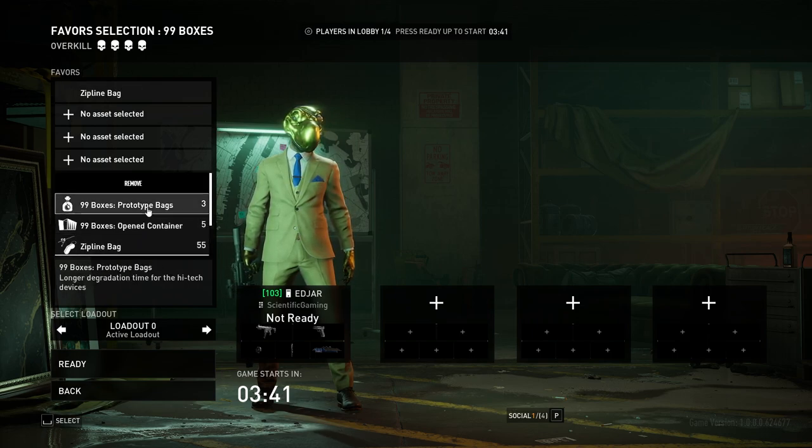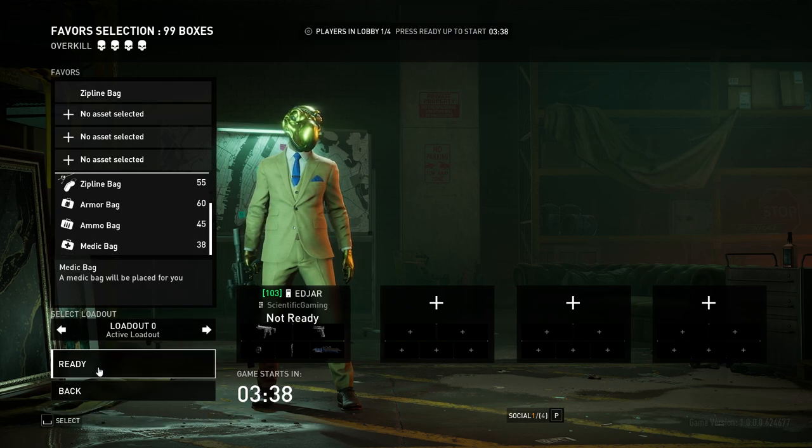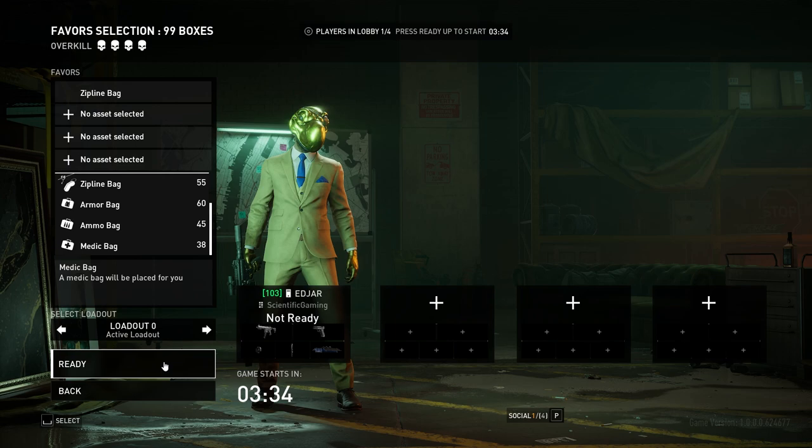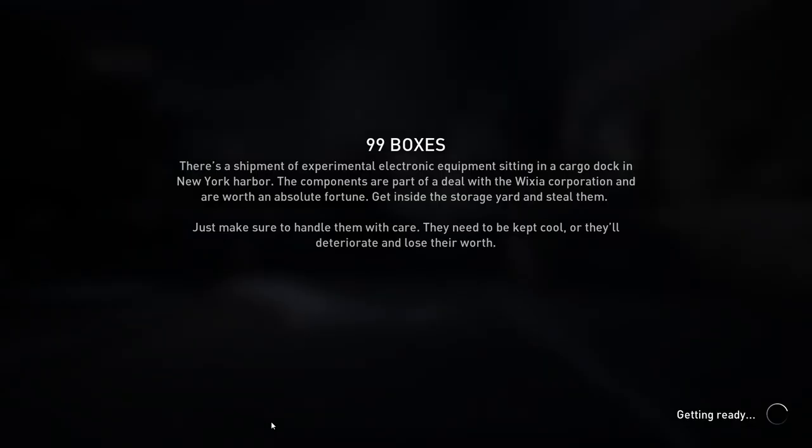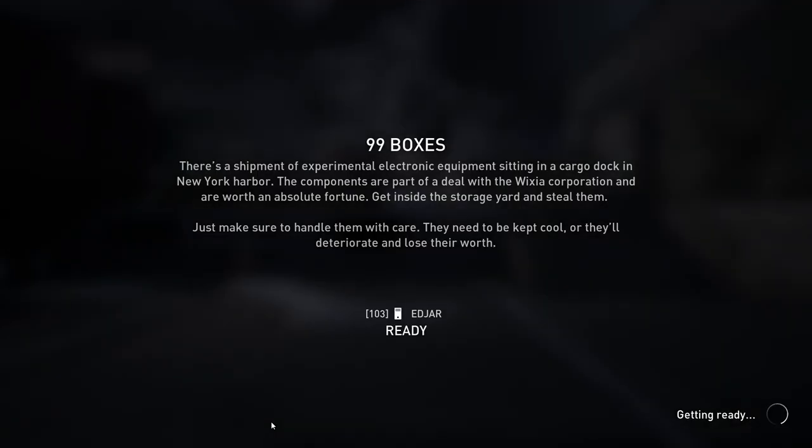I'm going to take the zipline bag for this because I'm not using a prototype bag - I'm not looking to get an A-plus run here, just showing you how it's done. As usual, guns with silencers is my only real requirement for stealth, and even then you don't need them. You can use a throwing knife, you can intimidate guards - there's a thousand ways to not need to shoot a man. Shooting a man's kind of fun, though.